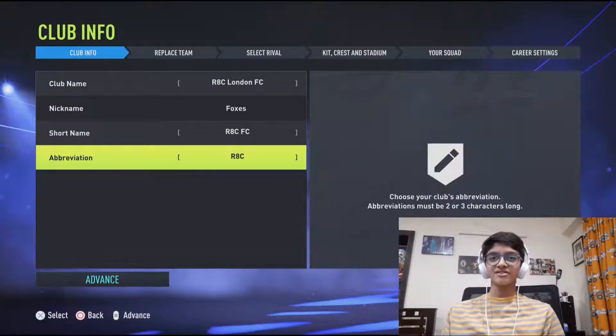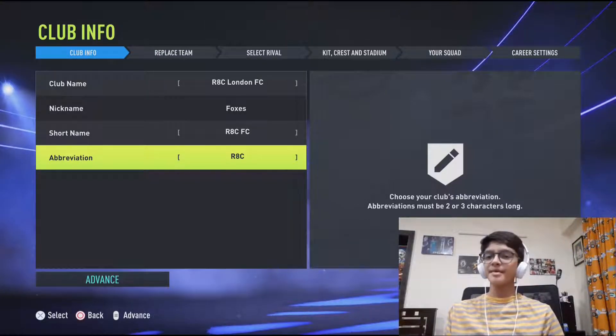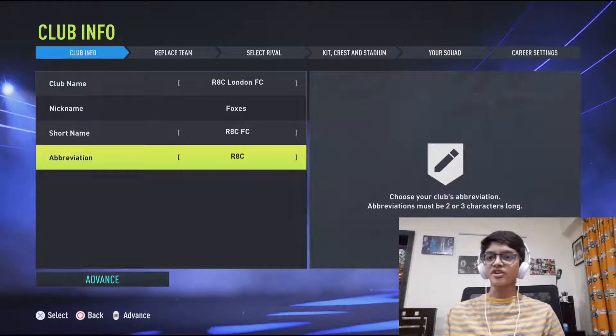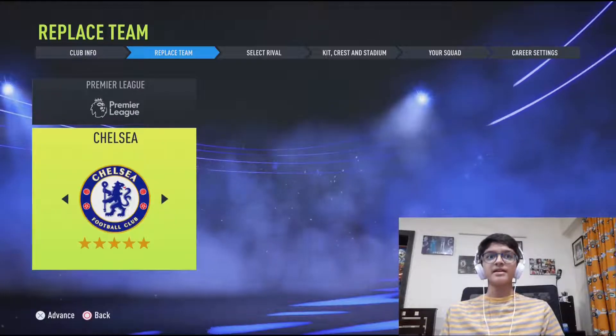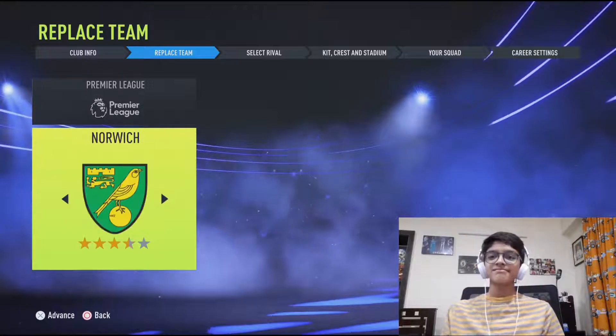So these are the details. Our club name is RHC London FC. The nickname I chose is the Foxes — it sounds decent. Our short name is RHC, and the three-letter abbreviation on the scoreboard will be RHC. We're going to be in the Premier League, and I'm sorry Norwich, goodbye.